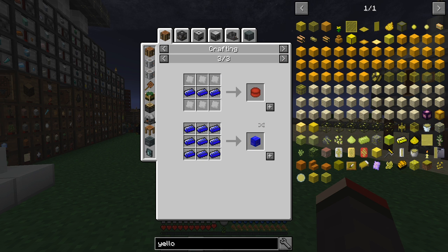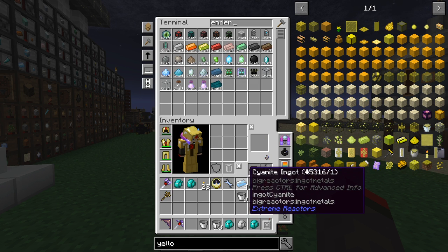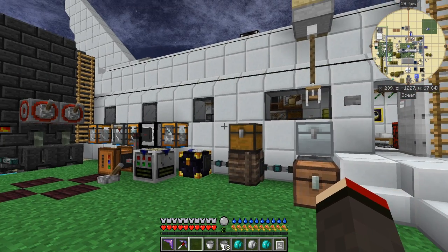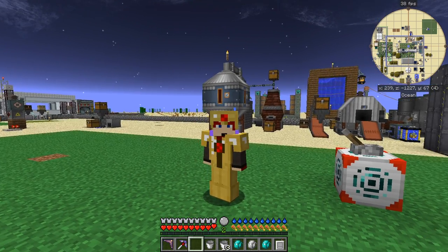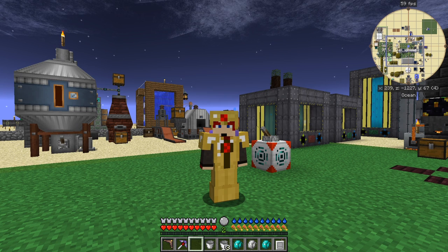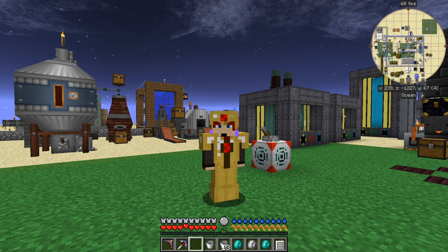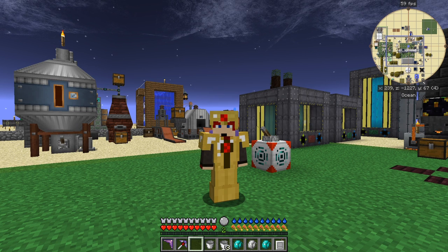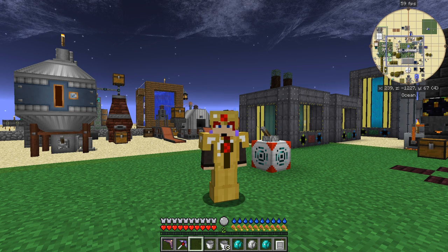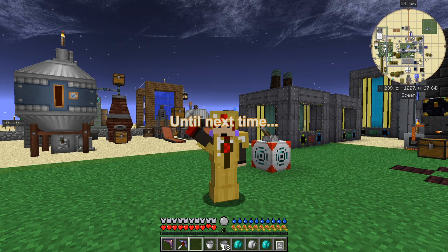That's also Industrial Craft 2 reactive material for their reactors. That's it for this episode — I hope you enjoyed it and learned something new. Check out that video about Pressure Pipes because they are amazing. Until next time, bye for now.